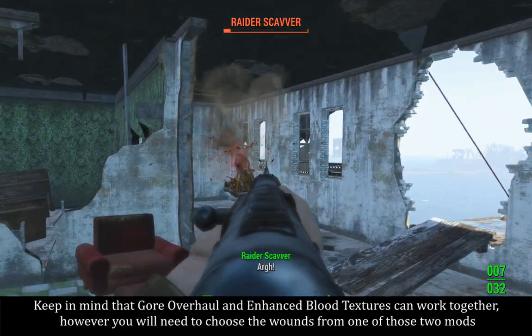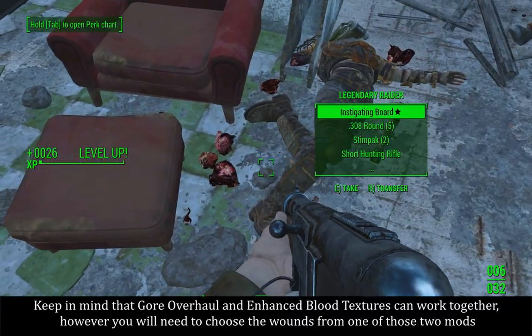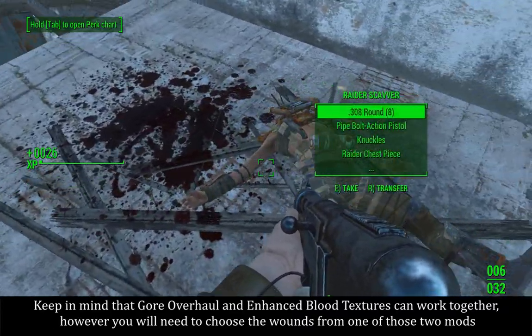Keep in mind that Gore Overhaul and Enhanced Blood Textures can work together. However, you will need to choose the wounds from one of those two mods.